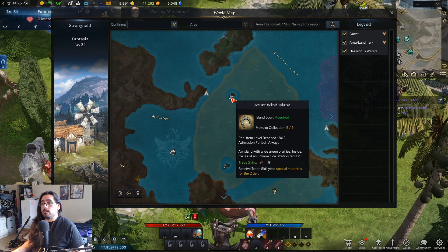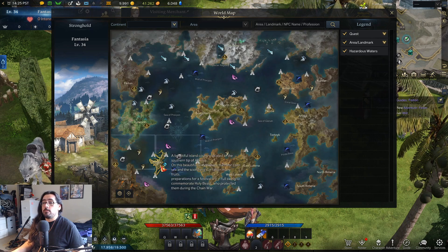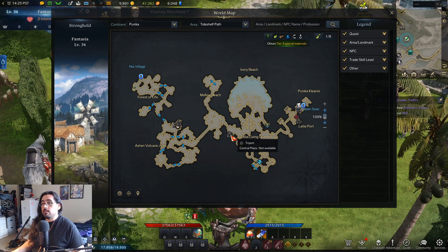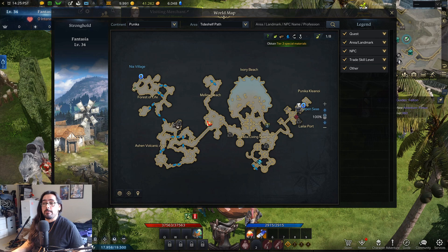Once you have the lush tree ability, if you only have tier 1 unlocked I would say stay in Bilbran. If you have tier 2 unlocked you should go to Azure Wind Isle — there is a ton of trees all over that area. If you have tier 3 unlocked you want to go to Tideshelf Path in Punica, to the west and east of the Central Plaza waypoint. There's a ton of trees and a bunch of channels — people are always chopping wood here so you can get tons of wood really fast by helping each other chop trees.